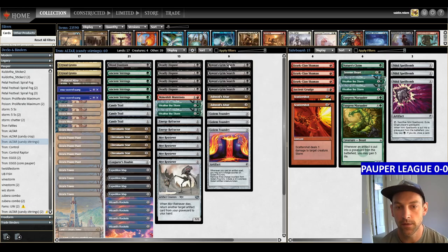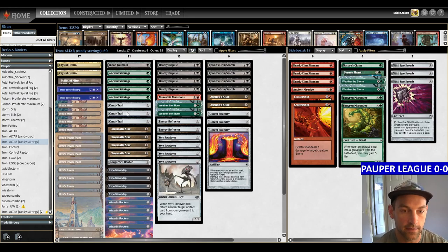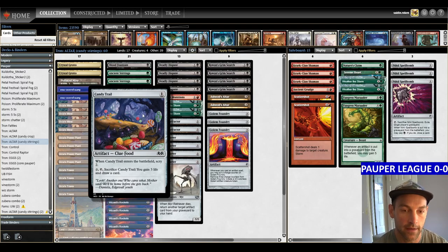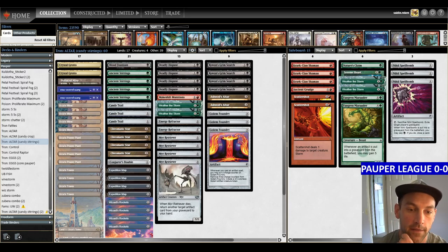The cool thing about Grim Search is you don't actually have to take any of the cards, so you can bottom the four and draw two. For three mana, you get to look at six. The fail case is for three mana, just draw two, lose two — a more expensive Night's Whisper. Not terrible, but not great. With the Candy Trails we have a bit more life gain in the main deck, so I can go down to two Weather the Storms. With four Ancient Stirrings, I feel confident going down to just two Energy Refractors, three Golem Foundry, and two Altar.